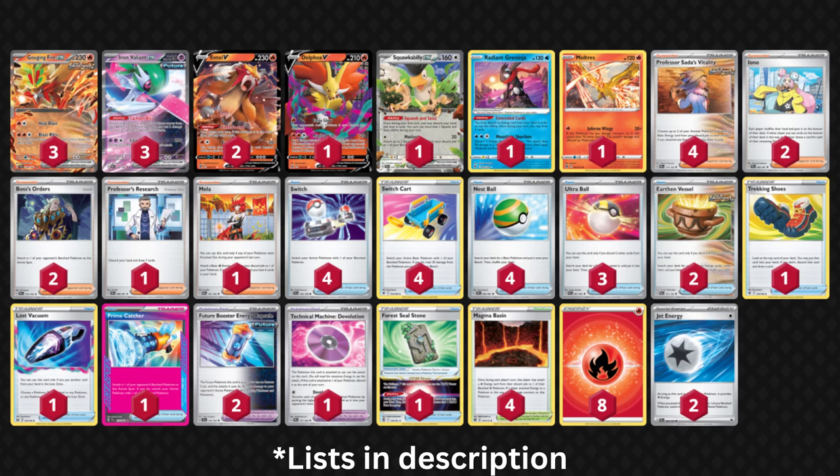60-second summary for the new Gouging Fire EX deck. I have no idea how happy it makes me to see Gouging Fire do well. When it was first revealed, I thought it had a lot of potential — able to deal 260 damage for 3 energy on a basic. But Japanese results were disappointing, and it faded away. Thankfully, it's seen success outside of Japan, even winning a tournament in Thailand.